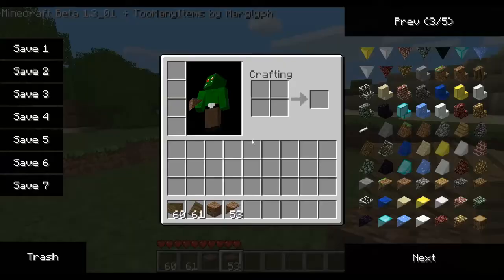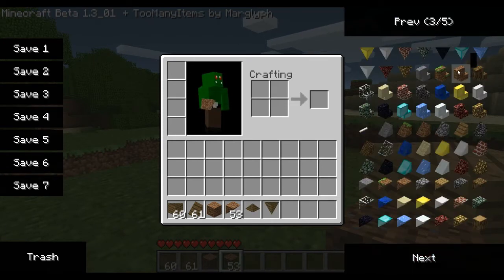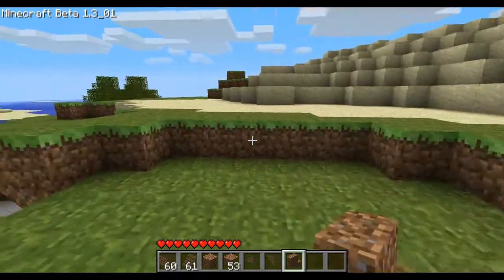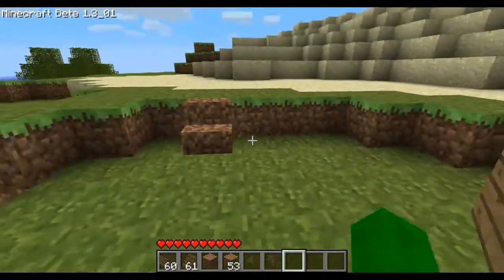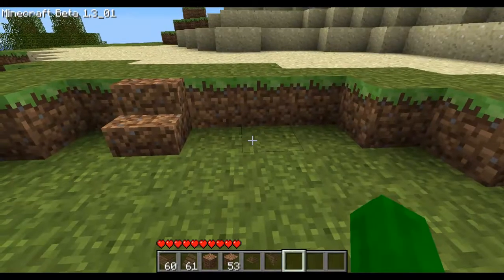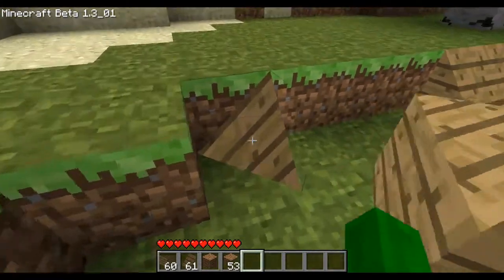I'll just show you the other shapes of blocks I guess. We've got bottom corner, top corner, stairs. The only stairs that I feel I'm missing are half block stairs, but I'm not sure how that would look anyway. Top corner. Bottom corner.